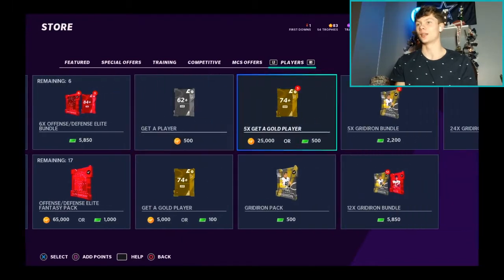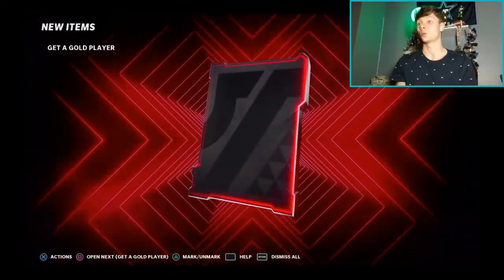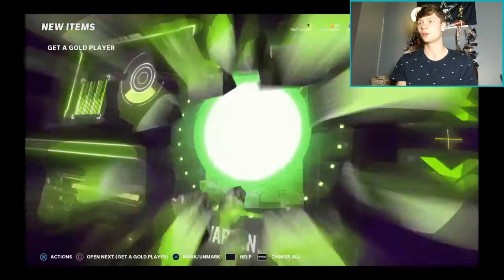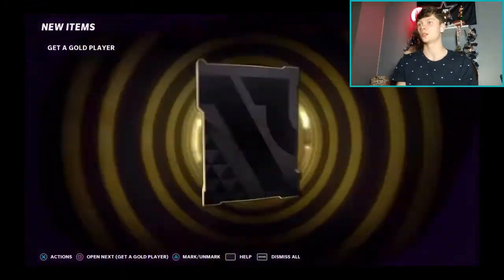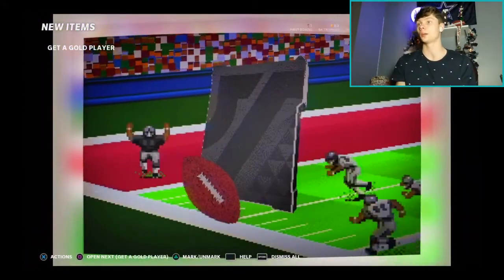We'll do another set of five-times get-a-gold, doing this four times total for 20 players. We got Corey off the bat, a left end, a right end, a left end — both elites, not terrible. Another team of the week — Stefon Diggs, but only a 78 overall, so he's probably not going to make the team. Strong safety, 79 Washington Football Team.